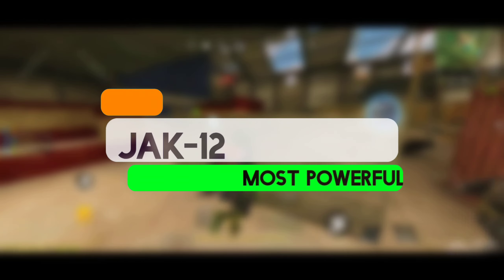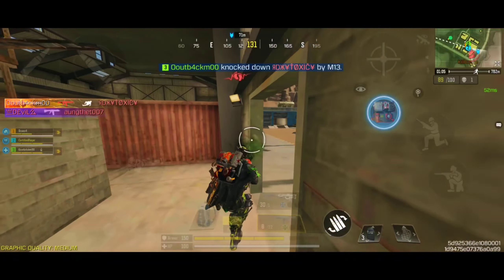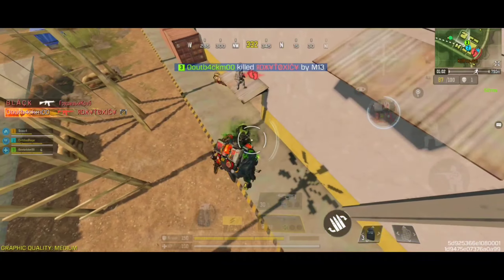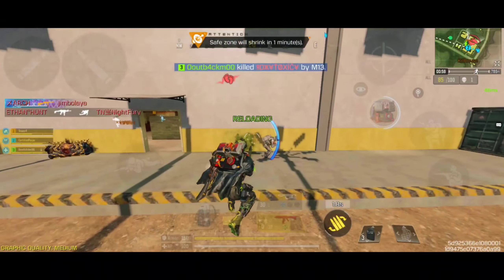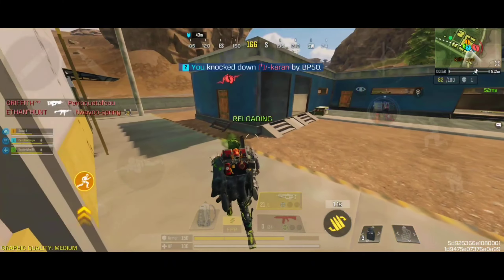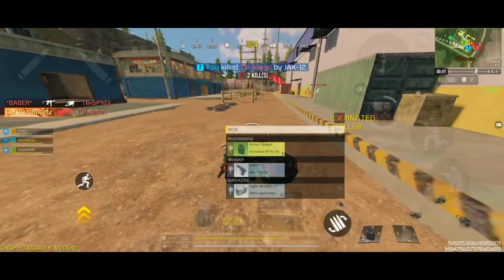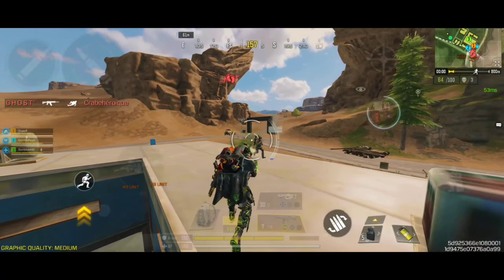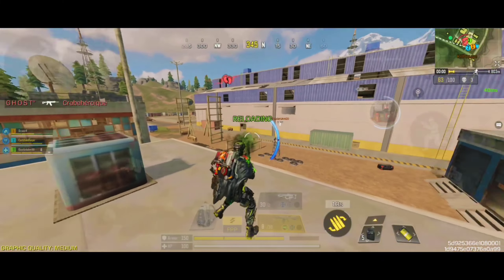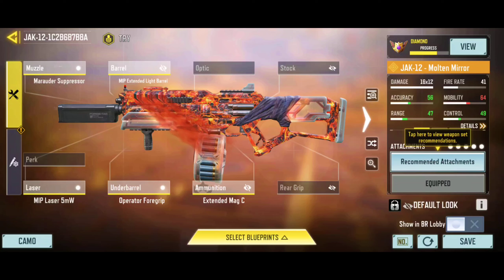Coming at number 9, we have the JAK-12, which is a powerful shotgun known for its high rate of fire and significant damage output. This shotgun excels in close-quarters engagements, making it particularly effective in tight spaces or when you need to quickly clear out enemies at close range. It has a rapid rate of fire compared to other shotguns, allowing you to deliver multiple shots quickly, and delivers strong damage per shot, making it lethal at close range. Here is the best custom gunsmith build, where I have improved the overall damage range and increased ammunition capacity by a pretty significant amount.